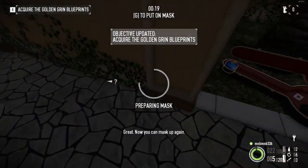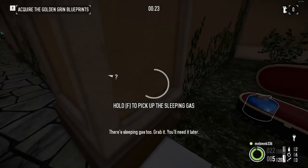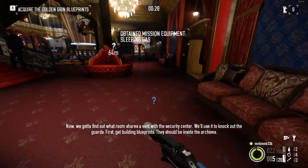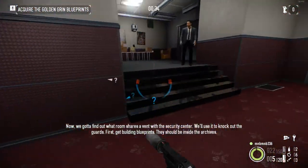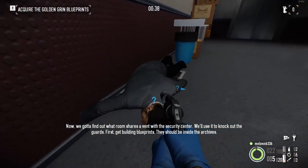Great, now you can mask up. You have sleeping gas too — grab it, you'll need it later. Now we gotta find out what room shares the vent for the security center. We need to knock out the guards. First, get building blueprints. They should be inside the archives.